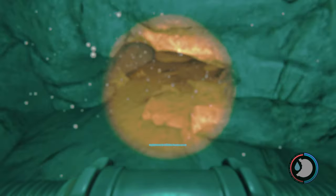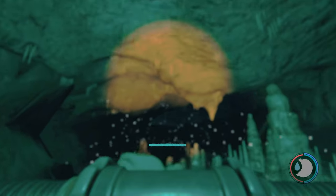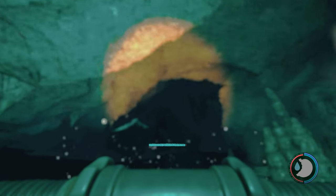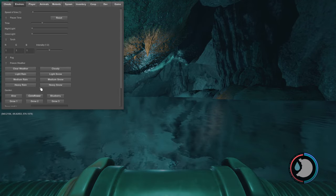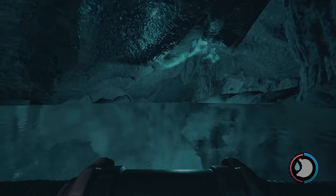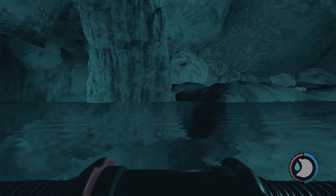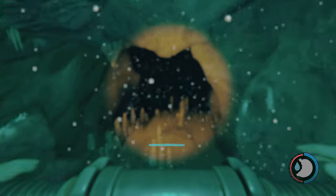There we go — swimming through. I'm going to increase my speed here because there's literally nothing in this area. If you want to jump up there, there are babies up there, and some flares, drink pills, candy bars, sticks, stuff like that. I can't go that fast in the water though, but if I go up here like this, I can go faster.